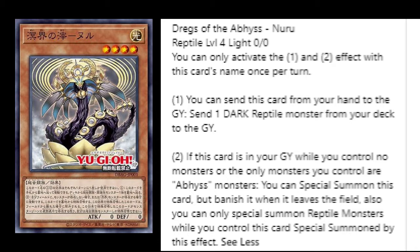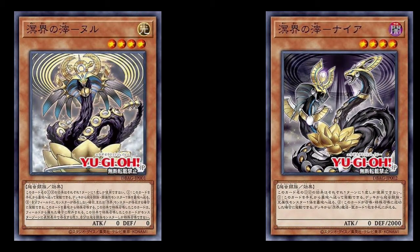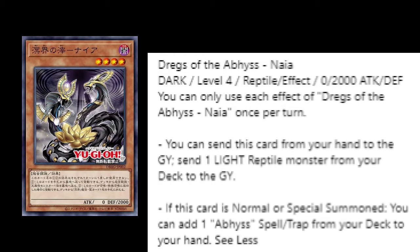It's a Level 4 — interesting, there's almost a great rank for that. Moving on. Second up, Dregs of the Abyss Naya — a Dark Level 4 Reptile effect monster with zero ATK and 2000 DEF. Two different effects as well. The first effect says you can send this card from your hand to the graveyard and send one Light Reptile monster from your deck to the graveyard. So Nuru can dump Naya, and Naya can dump Nuru. The second effect: if this card is normal or special summoned, you can add one Abyss spell or trap from your deck to your hand — so it's a searcher.